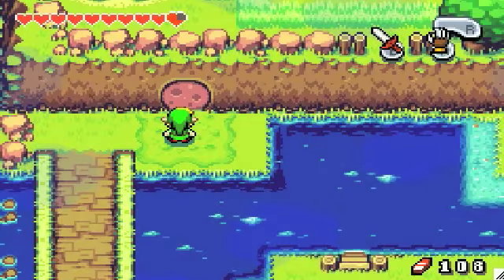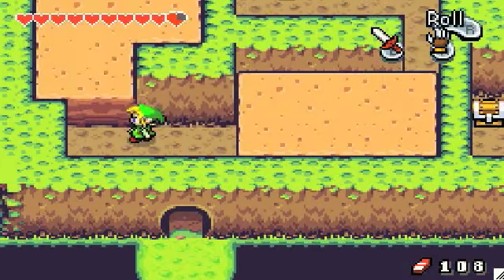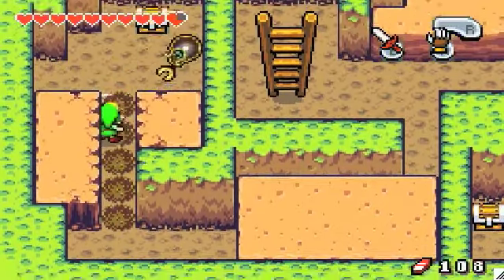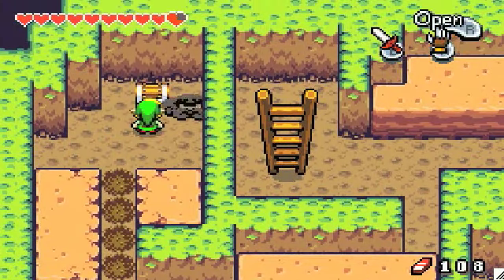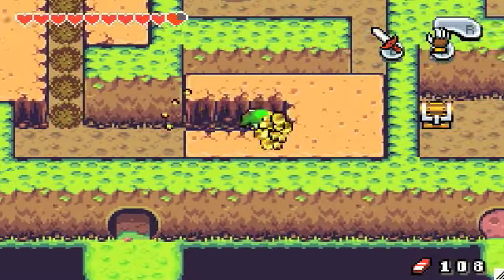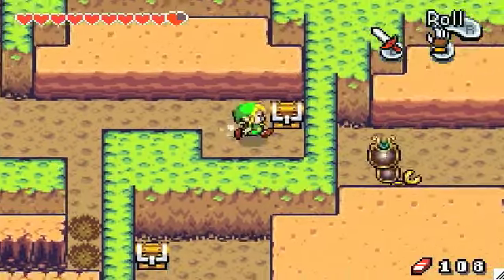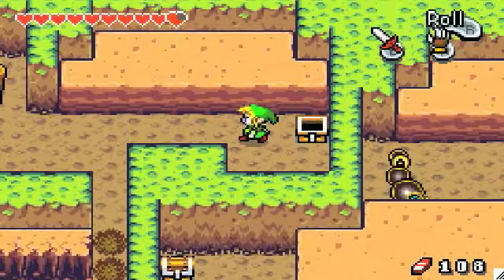I'm not sure if I've explained these things. You've probably seen these doorways throughout the whole thing — you just use your mole mitts we got from the last dungeon. If we go up here and kill this thing, in this chest we have a kinstone. And if we go around here, there's another chest with another kinstone. So that's two kinstones.